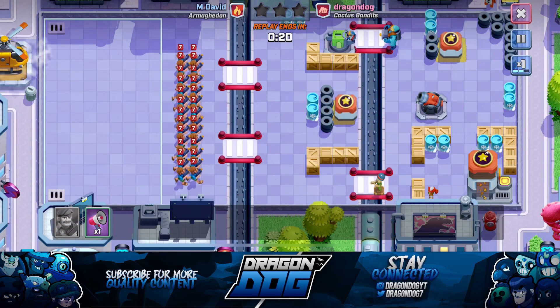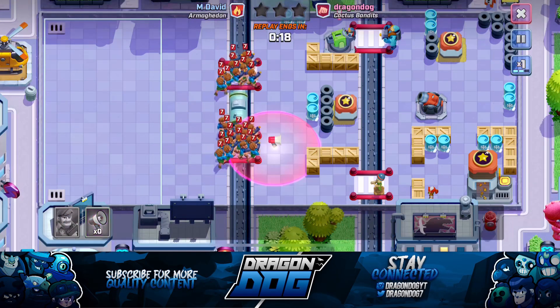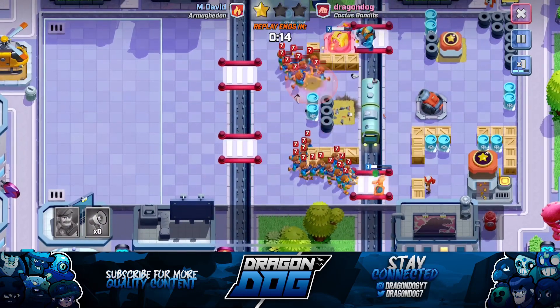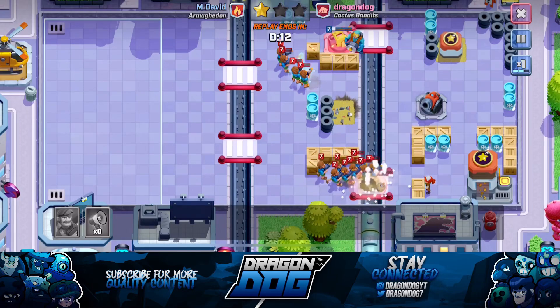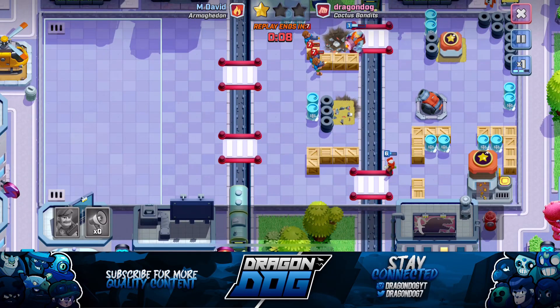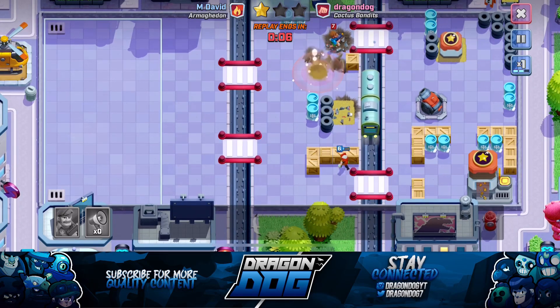I think this base is reliable against all different types of attacks because it covers a good amount of single-target damage and also does good splash damage. If you don't have a dummy, just put a trap or whatever you get from your team bonus in that spot instead.